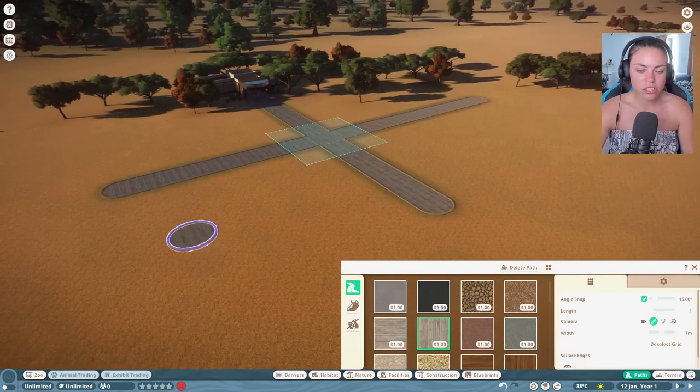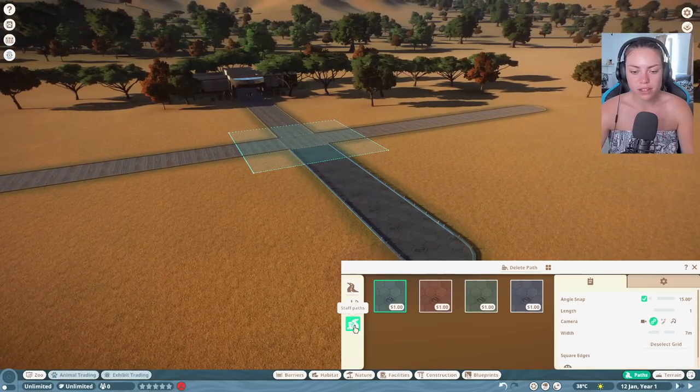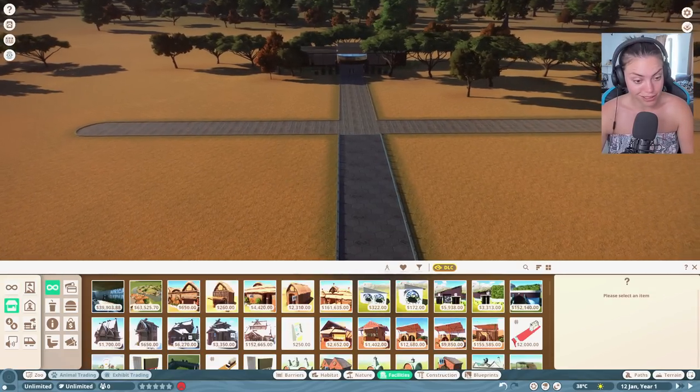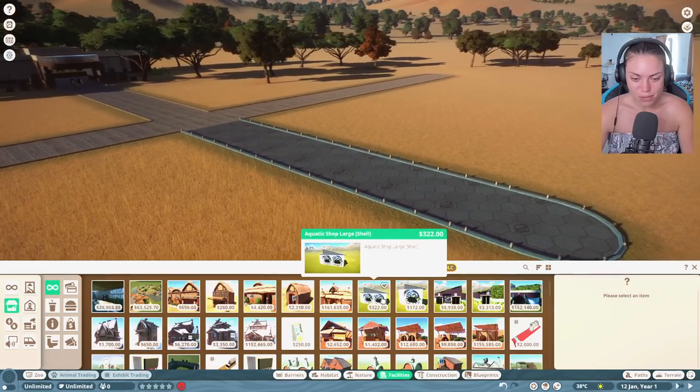We can make fancy enclosures, you know, like stables and stuff. I'm gonna get a little staff path down here. If you don't know much about Planet Zoo, then welcome - you're gonna be hooked. I'm pretty sure you're gonna be hooked. It's incredible - look at the graphics!